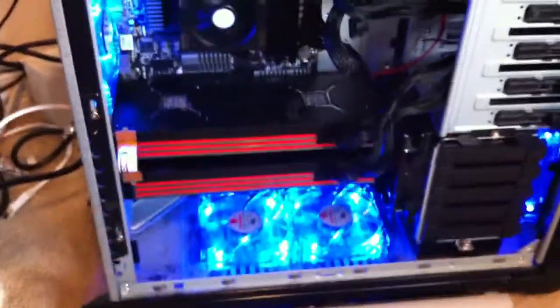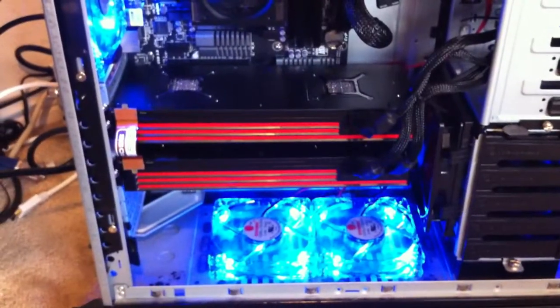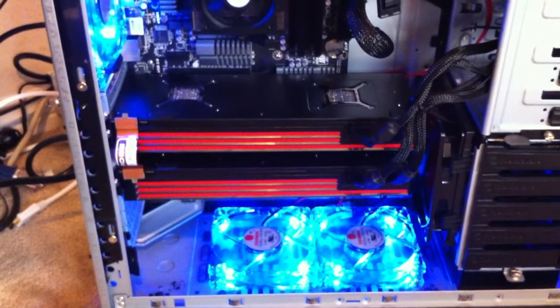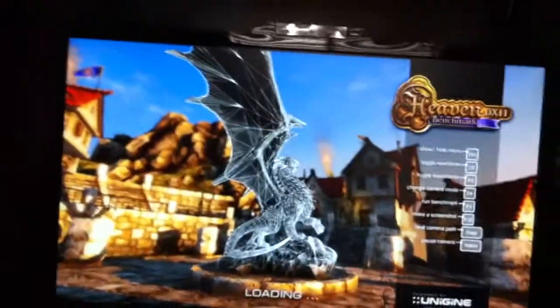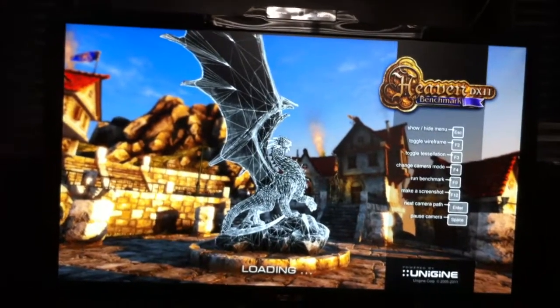I am forum member CrazyBlain. I'm going to be showing you guys my Sapphire 6990s and the default clock rates: 830MHz core and 1250MHz memory. Running the Unigine Heaven benchmark utility at default settings.